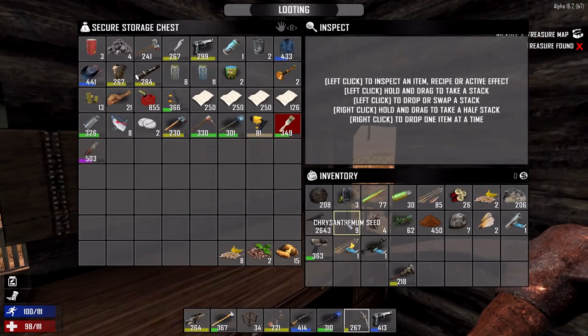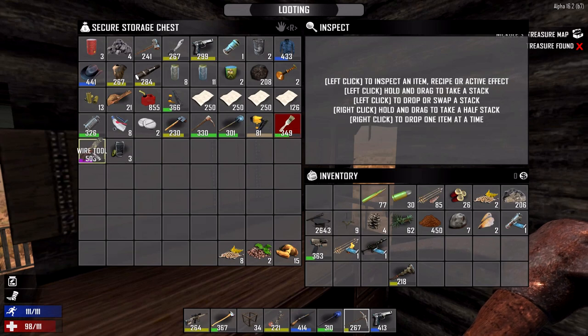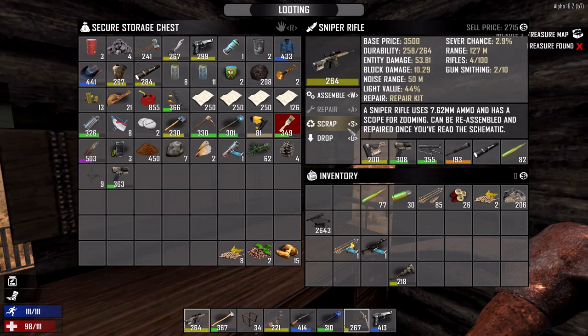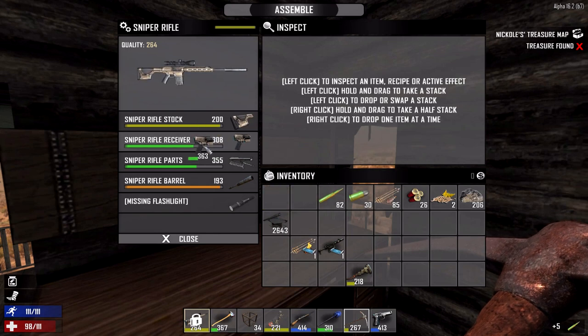Those things happen to be inside of the place that we visited a little while ago. Just making sure I didn't put away anything too important. We're gonna be putting some of this stuff away. We'll be doing a little bit more home building in the next episode, I would probably guess. Did I improve this sniper rifle yet? I did not. We should do that. We got a better receiver, let's put that thing on.